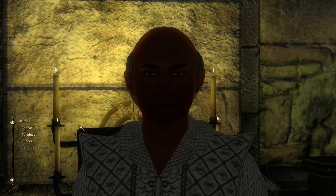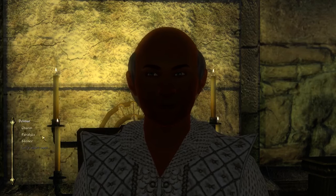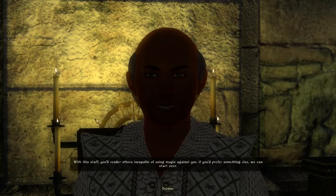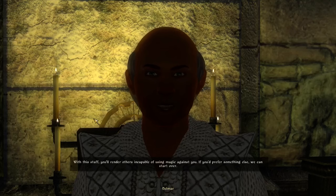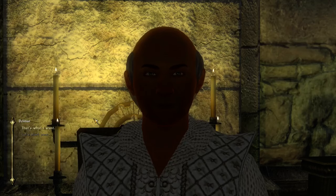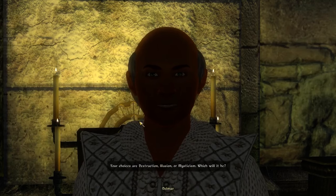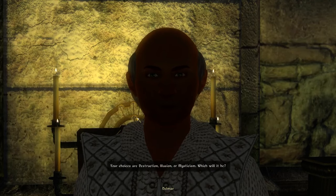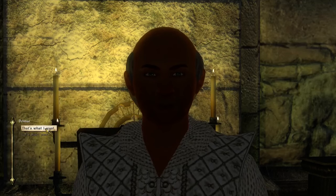Paralyze is kind of interesting - I could just knock people out - though I'll probably end up not using the staff anyway. Let's try silence. 'You'll render others incapable of using magic against you.' Could always use paralyze instead. 'Your choices are paralyze...' That's the one - paralyze it is!